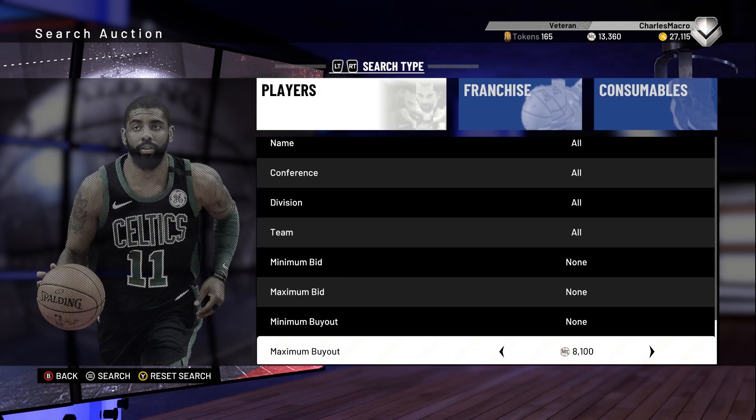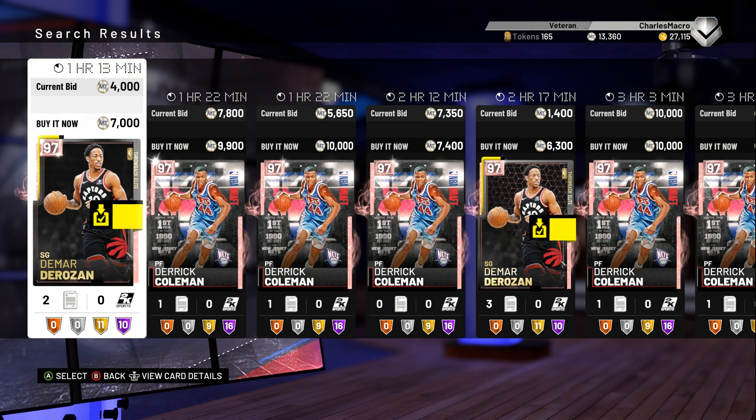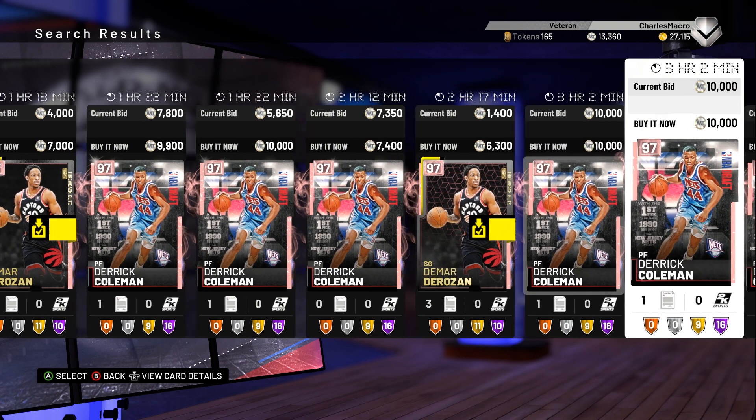I'm going to go up a little more — we'll go up to 10,000. I'm going to wait to see if I can catch another one for like 4,000. All my pink diamonds on my squad, with the exception of like three, I've gotten for like 4,000 to 5,000. Look at this — 7,400, 10,000. Any pink diamonds at this price is crazy.